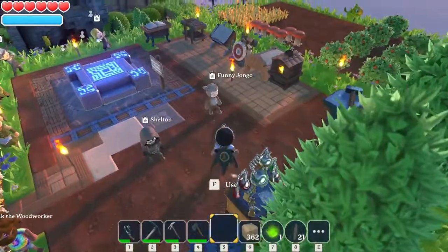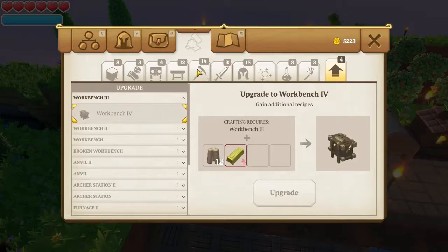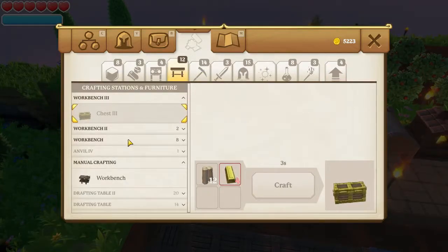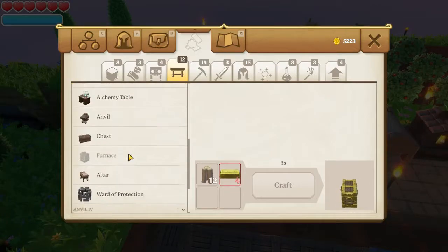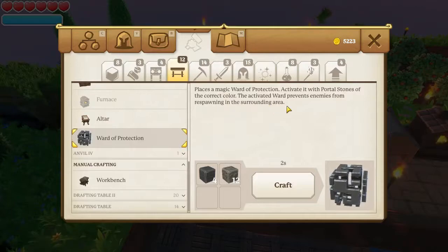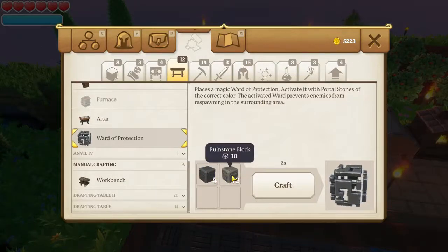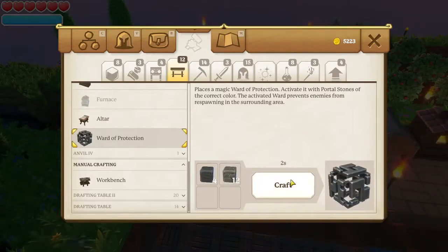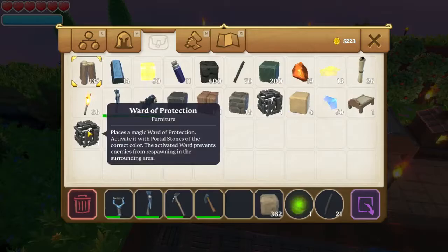Next let's check out the Ward of Protection. To make one we go to the workbench — here under Workbench 2. The Ward of Protection: places a magic ward of protection. Activate it with portal stones of the correct colour, and the activated ward prevents enemies from respawning in the surrounding area. How useful is that? It requires 4 studded runestone blocks and 12 runestone blocks. I'm going to craft one — I've got one already but I'm going to need a second one anyway.